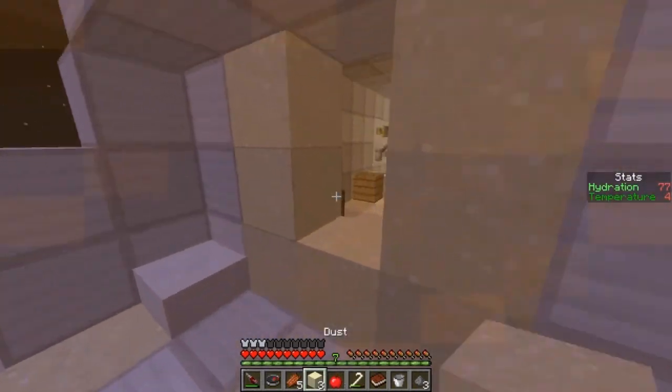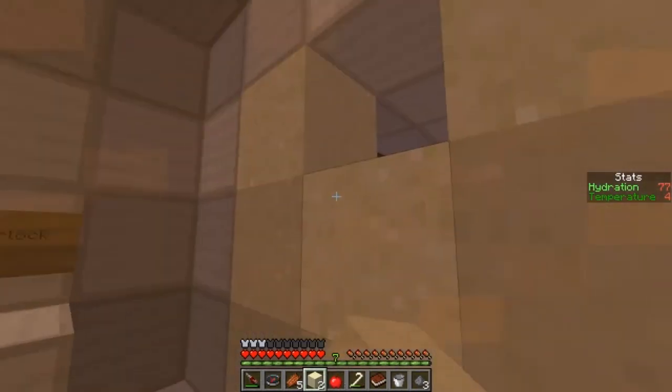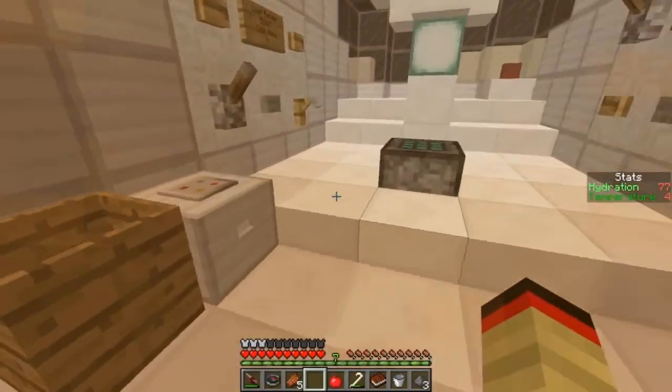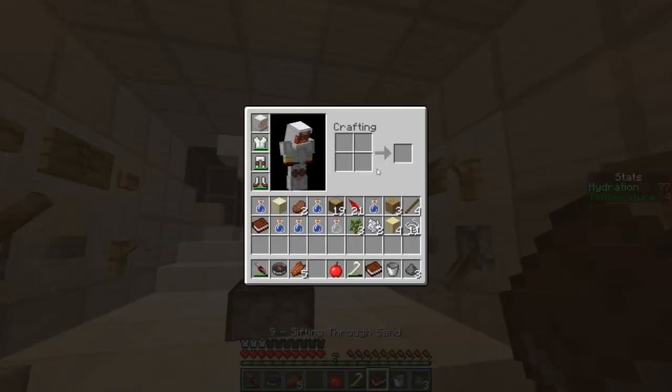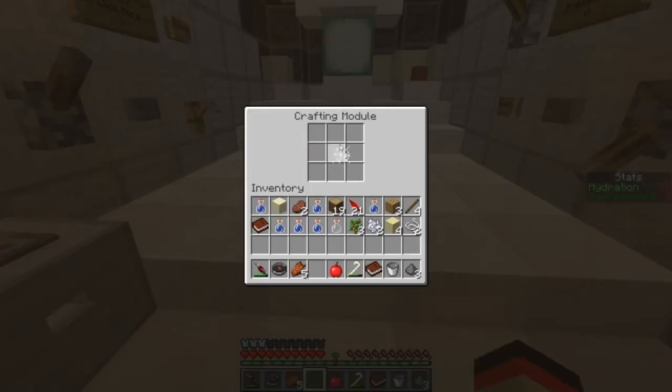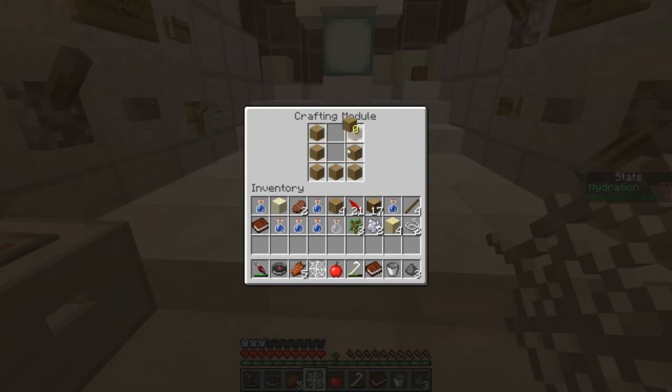We don't have torches yet, it's kind of dark in here. Sifting — I need nine string to make a mesh. It's definitely nine string. Then was it six wood? If we do something like this — god damn it. Six planks and then the mesh.